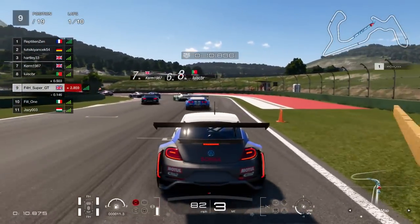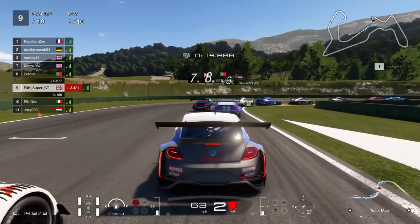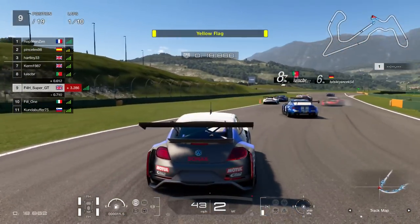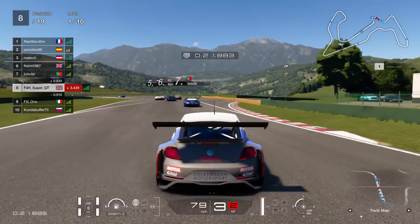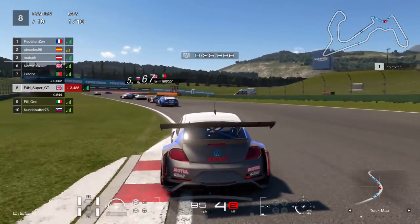Into the first corner — let's see how this one goes. The guy behind is looking for a move; I give him the space, but then he gives me a nice little punt through turn two. Yellow flag already — that is a Porsche, a German in a Porsche, spinning out — so a really bad start for him.